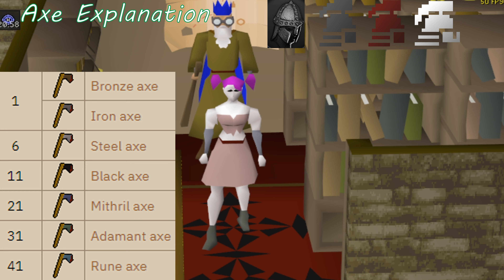If you're a regular free-to-play build, simply buy one of each axe type from the Grand Exchange. If you're a free-to-play Iron Man account of any type, bronze, iron, and steel axes may be bought from Bob's Axe Store in Lumbridge.